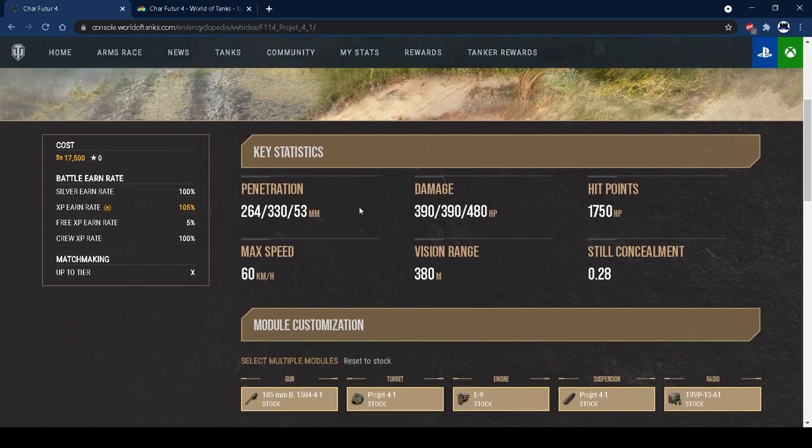Let's go into the stats. It's got 264mm of APCR penetration, 330 on the HEAT rounds, and 53 on the HE. I don't take HE because there's no point - the reload is long, the intra-clip is long, and you don't have enough ammo. 264 APCR penetration is absolutely fantastic for a tier 9 medium tank, and 330 HEAT means you'll pen everything you'd ever want to meet.